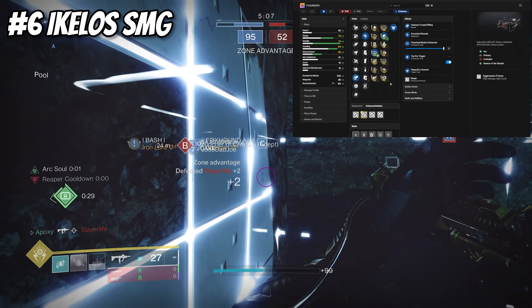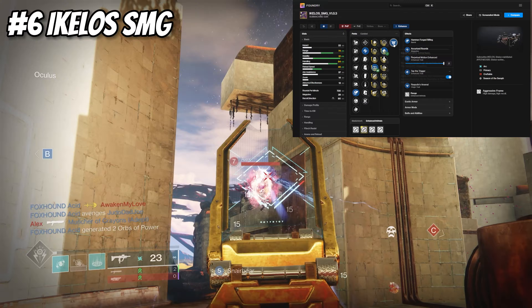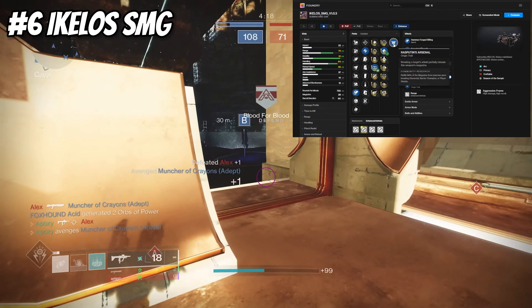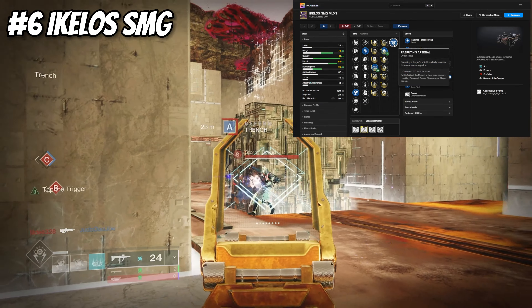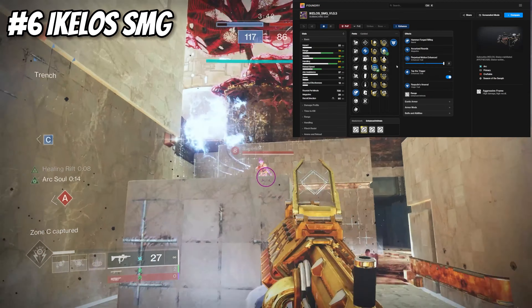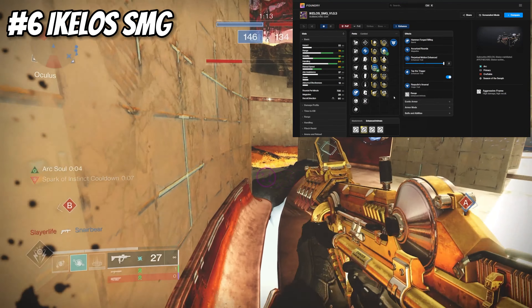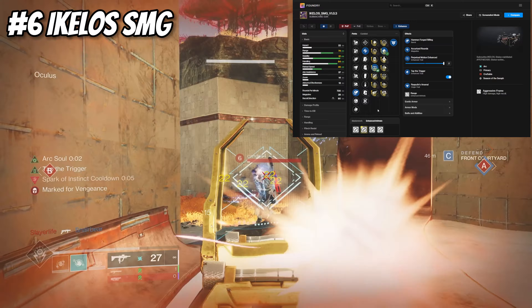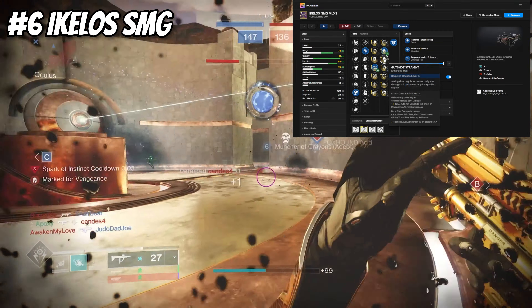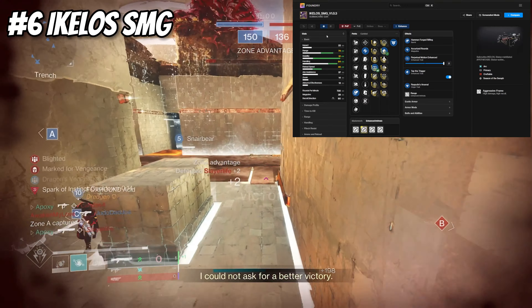Perpetual Motion is great because you're always moving, and Dynamic Sway Reduction is always a good option as well. The Achilos has a nice origin trait called Respawn's Arsenal — breaking a target's shield partially refills this weapon's magazine, so it refills 50% of the 28-round magazine upon breaking a player's shield, which is really nice to get bullets back mid-fight. I used to love running Rangefinder before it was nerfed, but Tap the Trigger is good. Some people like Gutshot Straight but I'm not a fan. That's all for the SMG section.